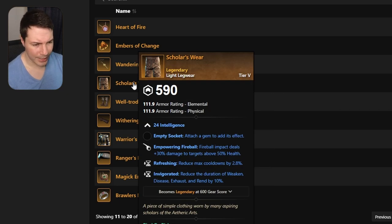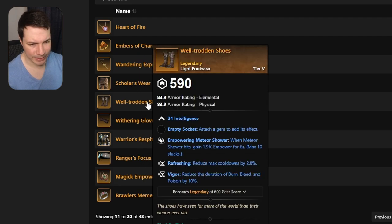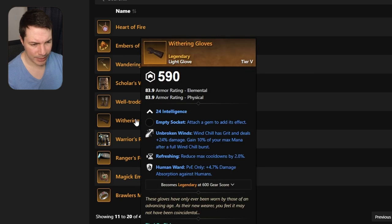Moving on to pants — nothing super good here. It doesn't have ward or resilient, but comes with empowering fireball, refreshing, and invigorated, so we can skip that one. Another shoes item, which is pretty useless — meteor shower, refreshing, vigor — skip that one too.